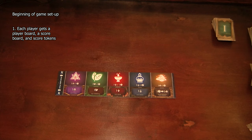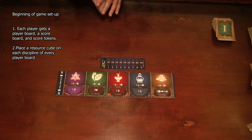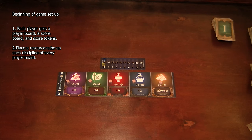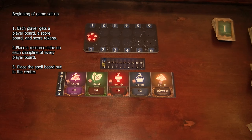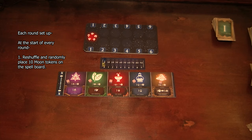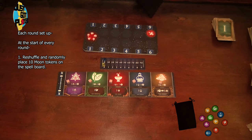For setup, each player gets one of these tableaus or player boards. They get a score tracker and you place your tokens on the score tracker board. Then you take the small cubes and each player gets one of each resource. Next you place the spell board out, and that's done for every player. Setup is super easy. Now, when you set up for each phase — there are three rounds — you'll take your moon token bag and then randomly place a moon token on each one of these slots in the spell board.